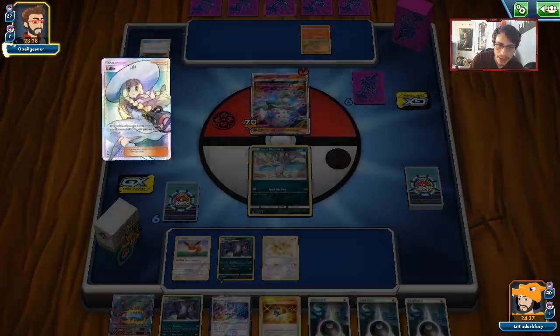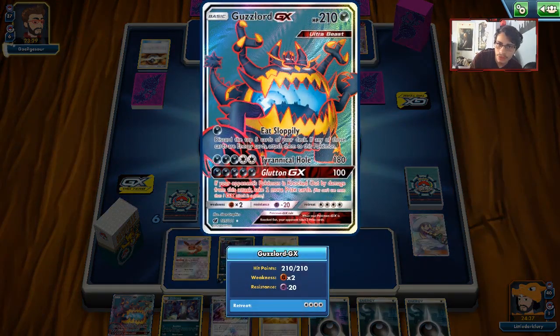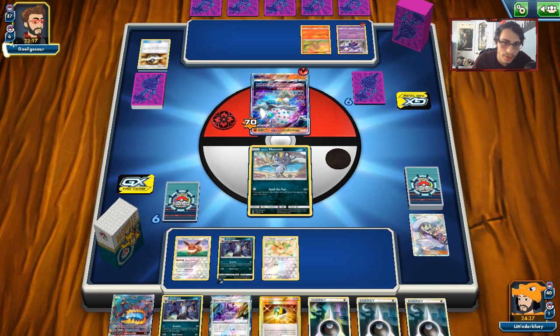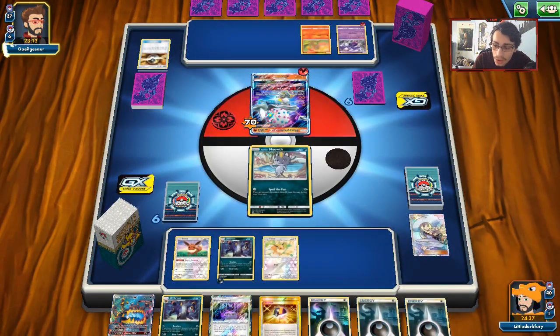Bit of a doozy of a hand — no Green's Exploration. That's one of the issues with this Guzzlord Umbreon deck. When you don't get Green's Exploration for Guzzlord, it is terrible. You can kind of see how it's not helping right now. That's one of the problems with this deck obviously — when you don't have Green's Exploration, you can't Beast Ring. Things can go bad.